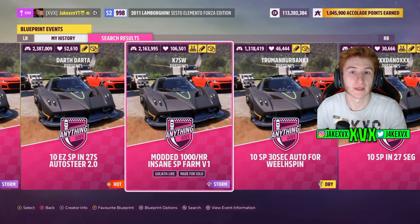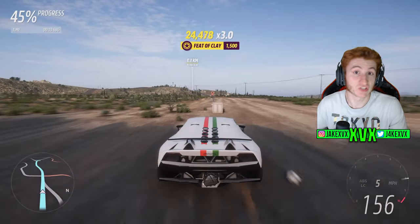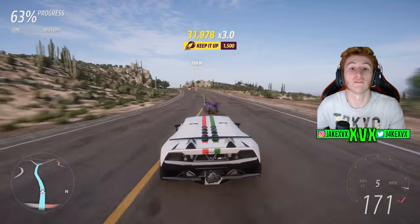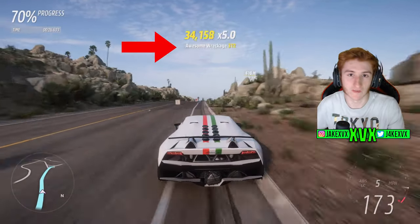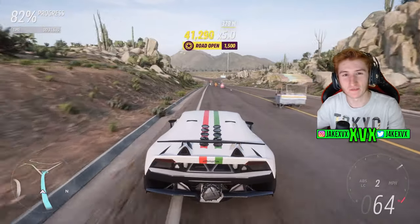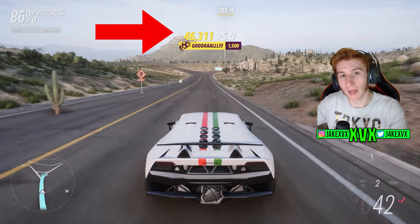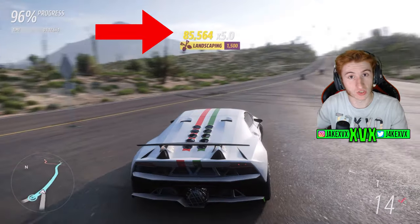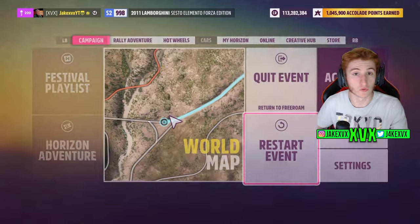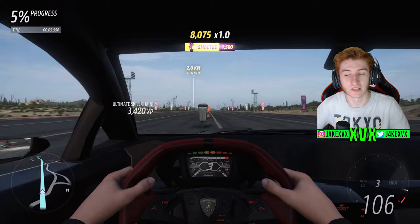Pick any of them at random — they all do the same thing. It's a race that's 30 seconds long with lots of special destructible objects on the road that give you tons of skill points. Drive over all of the destructible objects for about 10 to 15 seconds, then go off and just sit there. Let your skill chain bank. Once you've banked your skill chain, click pause and restart race. Do the same again — every time you do this, you will be gaining loads of skill points.